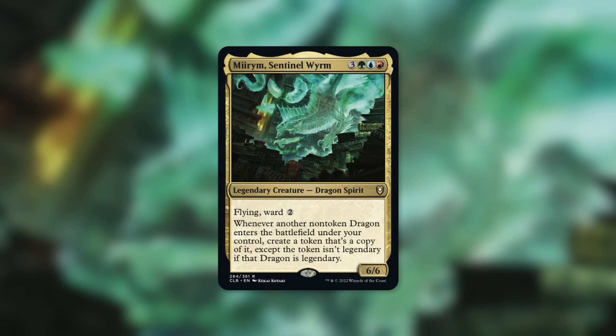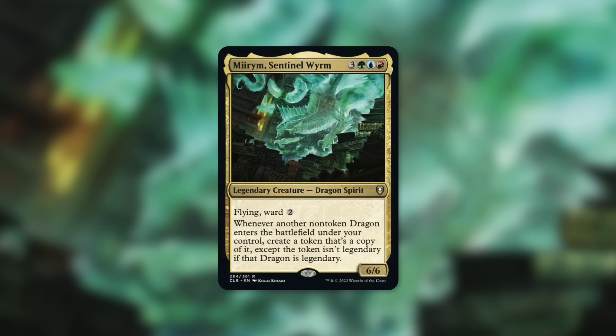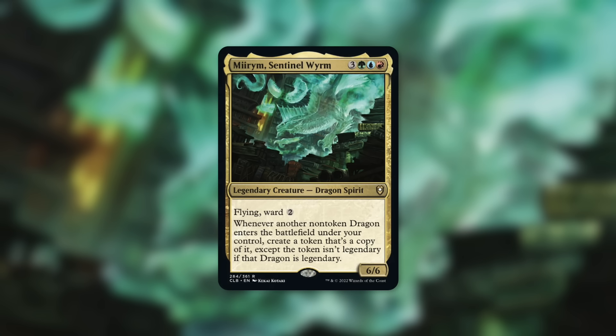On top of that, this has an absolutely incredible and in many ways overpowered effect that doubles up on every single one of your dragons just for entering the battlefield. This does not specify if you cast it — any dragon entering the battlefield under your control triggers it. There are plenty of ways to use and abuse that. Also, this allows your legendary creatures to double up as well, and the token not being legendary opens up further abuse to make even more non-legendary copies.